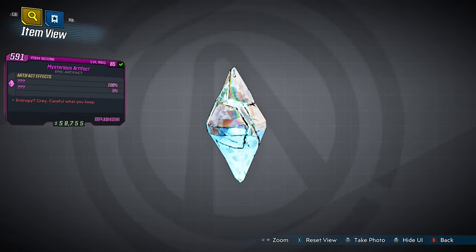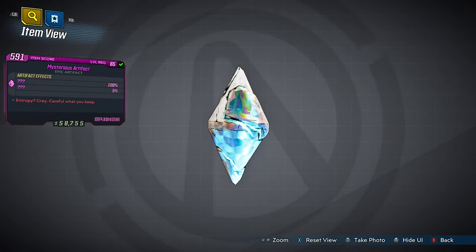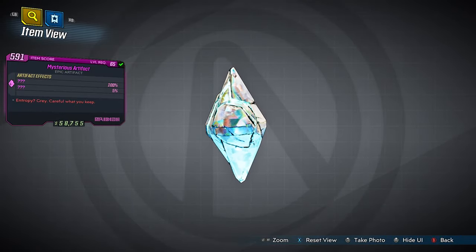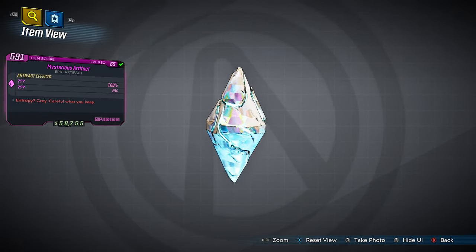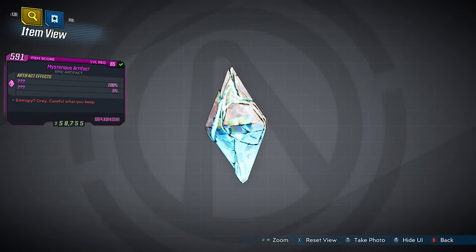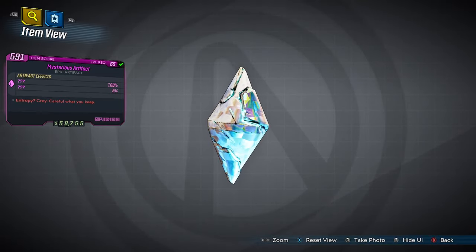My first guess was that when you killed an enemy it had a chance to make a loot explosion similar to the Mayhem modifier, but my testing with this thing was inconclusive — there was no real way for me to find out what exactly it did. But now with the introduction of DLC 6, the Mysterious Artifact seems to have a use, and it's a really really cool one.